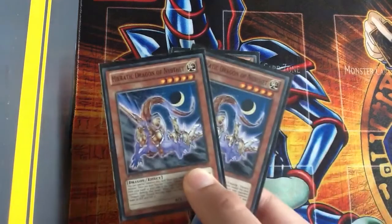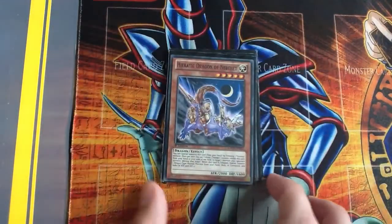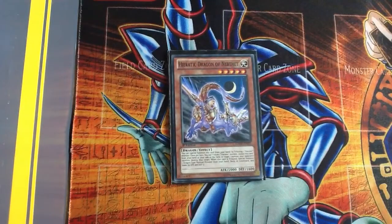I have two Hieratic Dragon of Nebthet. Basically you can special summon him by tributing a Hieratic monster, and then you can tribute one Hieratic monster from your field or hand and destroy one monster on the field. Obviously when you've tributed that monster you get their effect of being able to special summon a Hieratic normal monster.